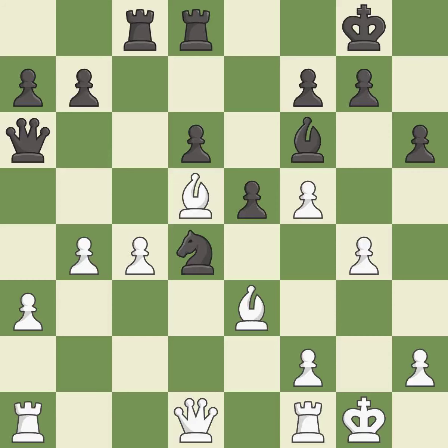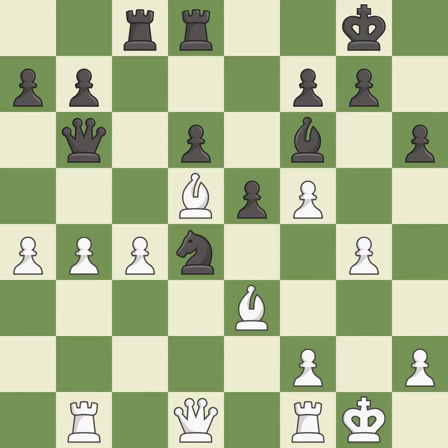This stops the opponent from being able to create a passed pawn — it is best. This is the strongest option — it is best. This misses an opportunity to move a piece to safety — it is an inaccuracy. This misses a much better move — it is a mistake. There were worse moves, but also something much better — it is an inaccuracy.